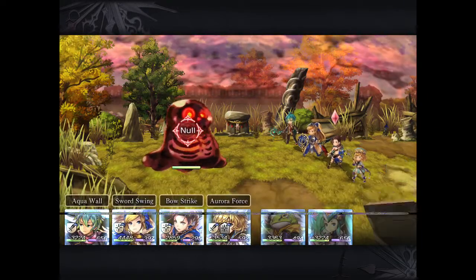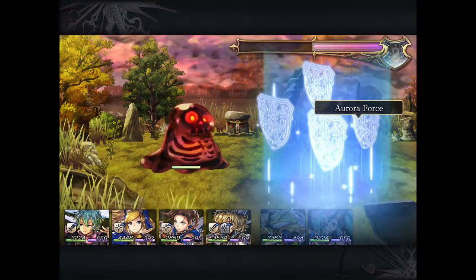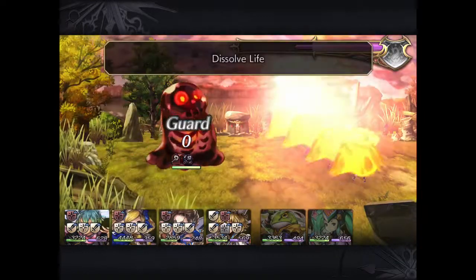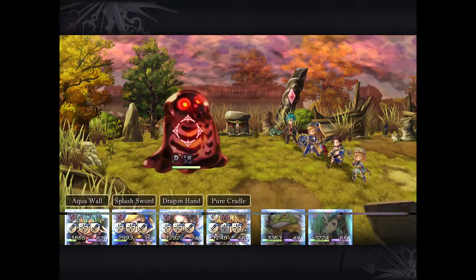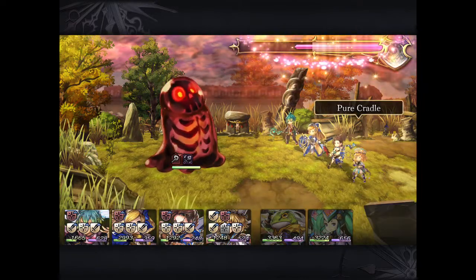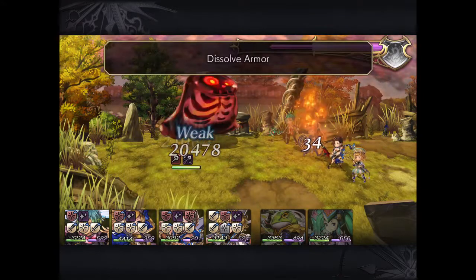I'll be taking this fire type boss with my budget water team. One thing you need to know is that the first move is crazy powerful. It's a mega fire attack AoE and it is magical base. So you'll need both Aurora Force, Aqua Wall, and some INT debuffs like Holy Sabre. Without that, you will not survive.